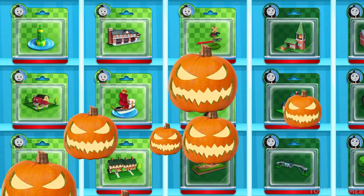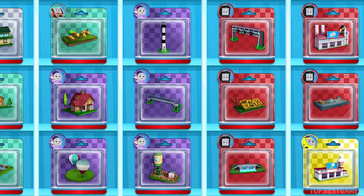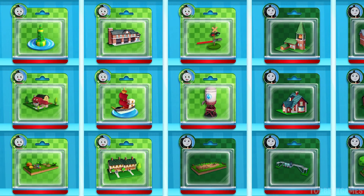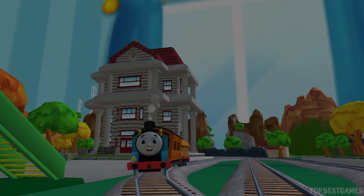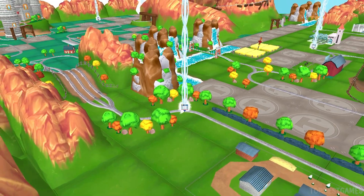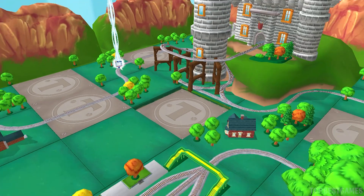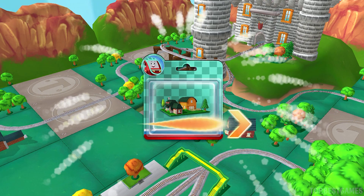Pick any toy you like! It's super easy to find your new toy — just look for the beam of light! Excellent! Just slice or tap it to open!